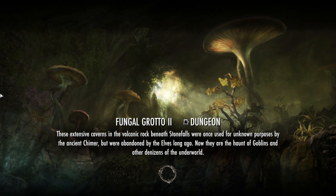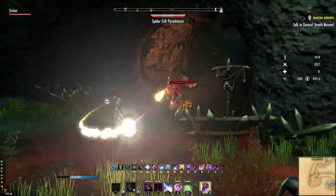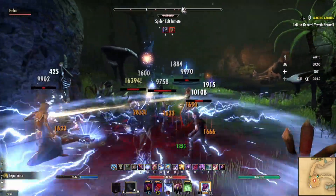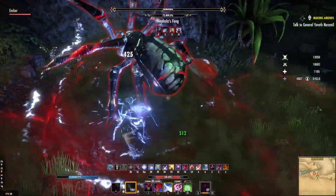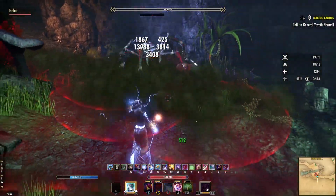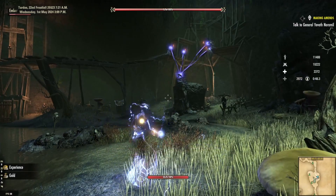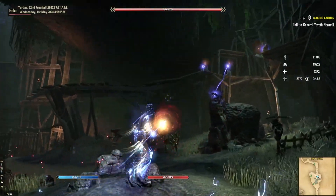Fungal Grotto 2 has not been featured on this channel. Let's venture in and see what happens. The place looks just like Fungal Grotto 1, but enemies are a bit different. We find a huge spider as our first miniboss and should clear it where it is. Everything is nice and easy up until the first real boss, Kamin Bandu.